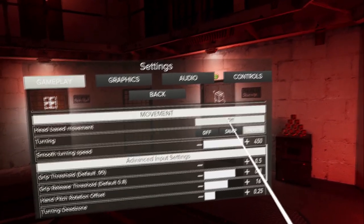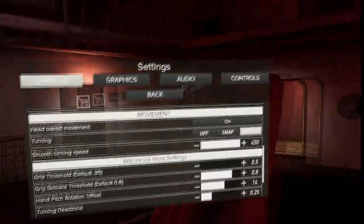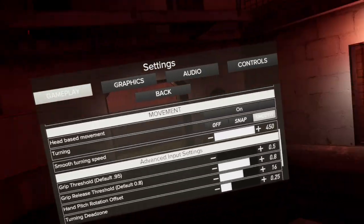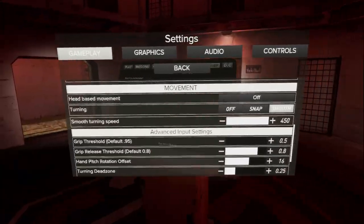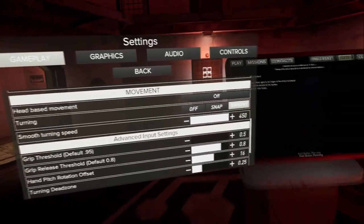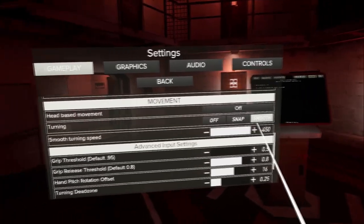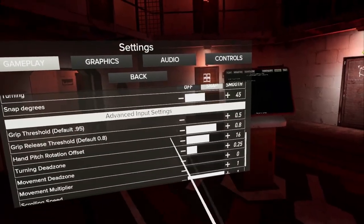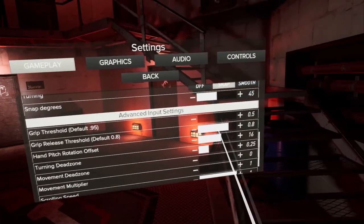The next setting is your head-based movement setting. I personally have this on, as it lets you move where your head is looking. Having it toggled off changes that to where your hand is pointing. Having this turned on feels a lot more natural. I also highly recommend using smooth turn instead of snap turn. Smooth turn feels a lot more natural, whereas snap turn is quite jarring and sudden.